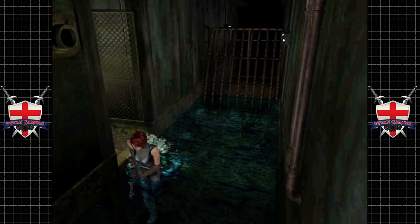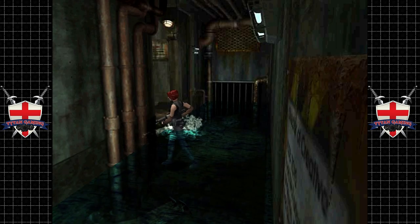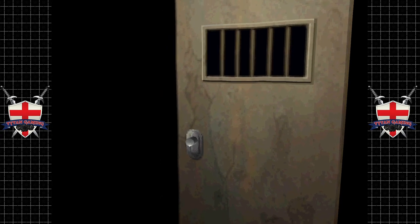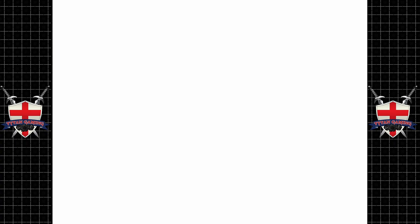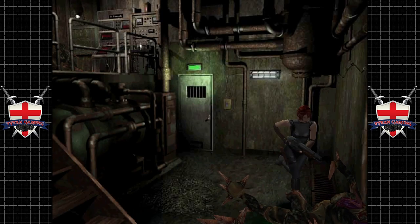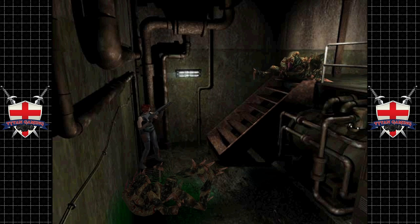We want to go back this way. Alright, let's start exploring the facility. Now we can take the stairs upstairs — we do get that plastic card key later on. Brainsuckers. Alright, let's take that one out the easy way. These guys suck — not a fan of these things at all.